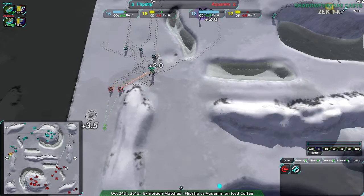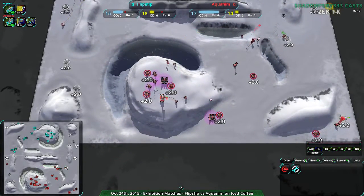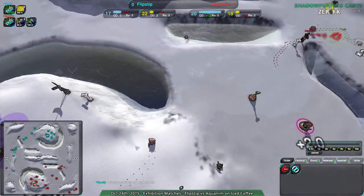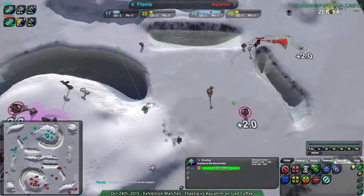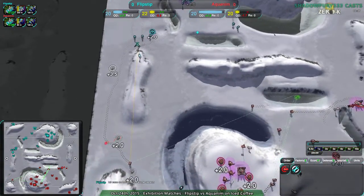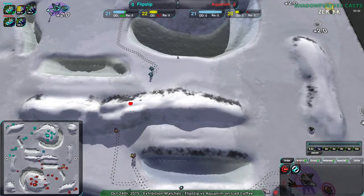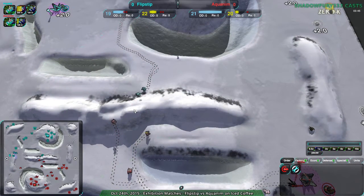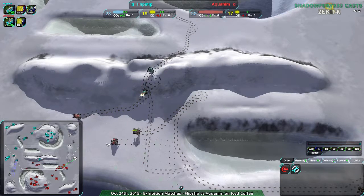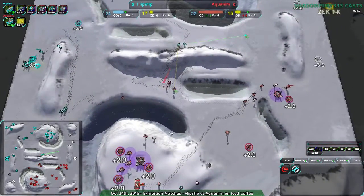This is pretty typical raiding — actually, not even that typical. Nothing's happening. It's kind of weird. Aconym not able to get in any raids, Flipstep not able to get in any raids. I'm not sure if either player realizes that the back is actually open and vulnerable. I'm interested in the fact that Zero-K, which is so aggression-focused and raiding-focused, on a map like this... granted, Amphibs are slow units, so that's probably a big reason why — because these units are slow as molasses.